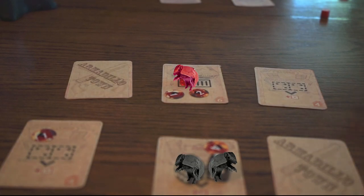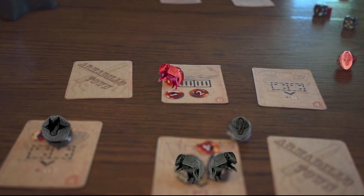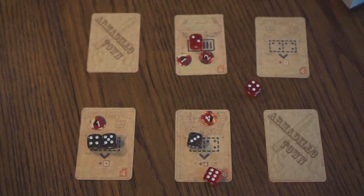On the count of 3, 2, 1, players roll their dice and attack each other's buildings. After the attack roll, we check for damage.